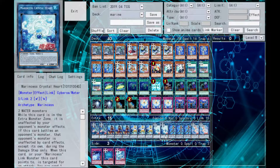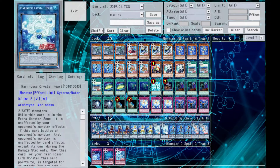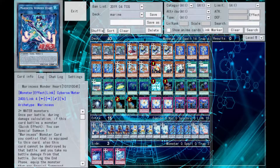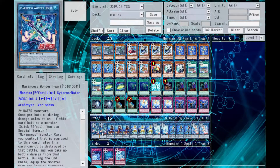Crystal Heart is a monster that makes it so it's unaffected by opponent's monster effects while in the extra monster zone, and it can protect itself from battle, destruction, and damage as well. But the key thing is you combine Crystal Heart and Coral Anemone into Wonder Heart, which is a 2,400 beater. Not as big as Marbled Rock, but it's a much better play. You can also go into Marbled Rock, but Wonder Heart is preferred.